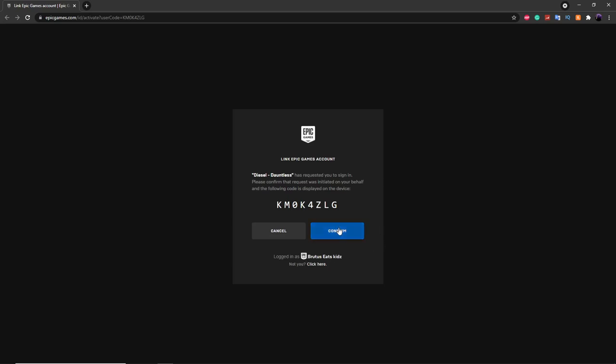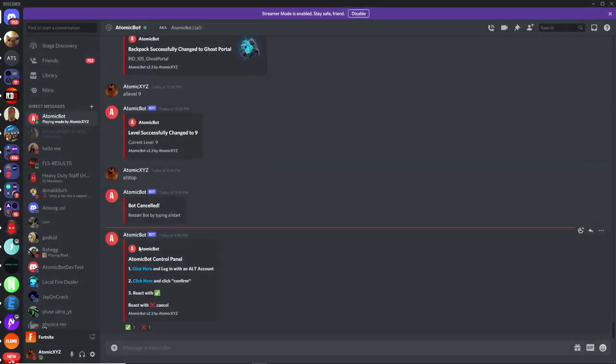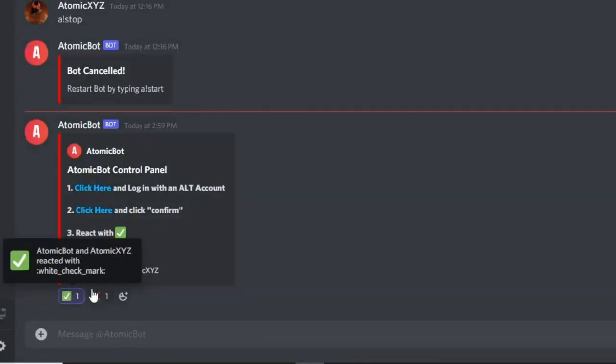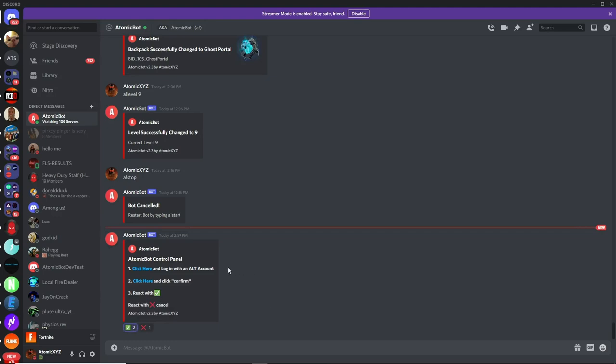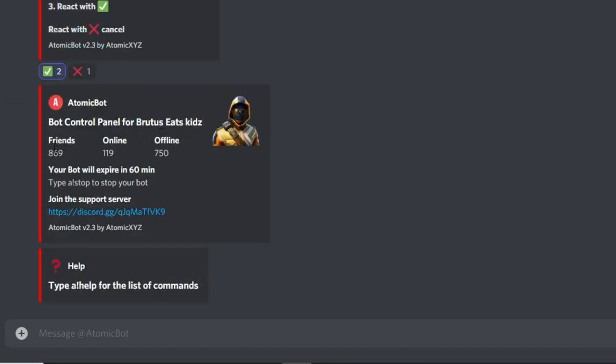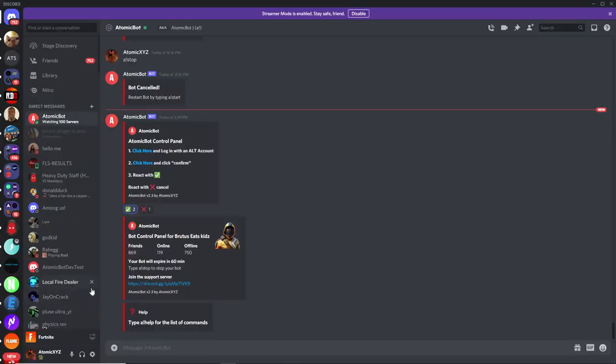If you accidentally log in with your main account, you can simply change the password and that'll fix everything. Once you have your alt account shown, click on 'Confirm' and it'll log you into the bot. Then click the green check button. If you did everything correctly, you'll get a pop-up saying your lobby bot is ready — it'll show the number of online and offline friends. You'll have the bot for one hour, and once that's passed you can create it again.